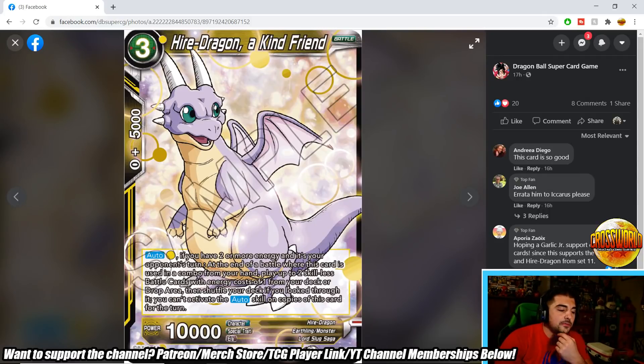Hiyodragon A Kind Friend is a 3-drop 10k. Auto: pay a yellow if you have two or more energy and it's your opponent's turn — at end of battle where this card is used as a combo from hand, play up to two skillless battle cards under cost 1 from your deck or drop area. In Kid Gohan you draw one because it's a monster, pay one, and get two skillless from drop or deck. Late game those skillless can combo further. Effectively a one-energy 15k combo with a card draw — that's a lot of value. This card looks quite good.